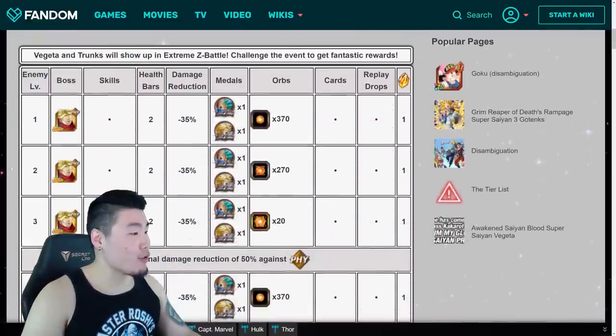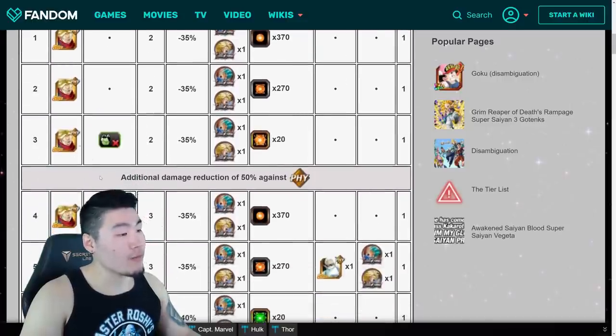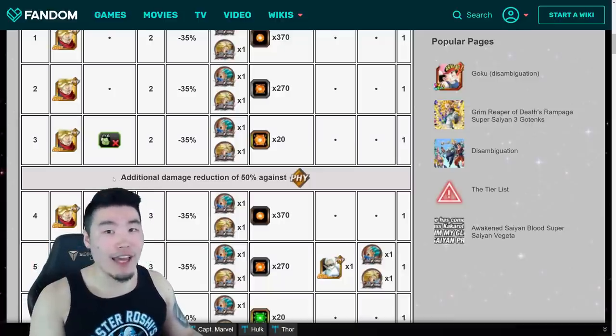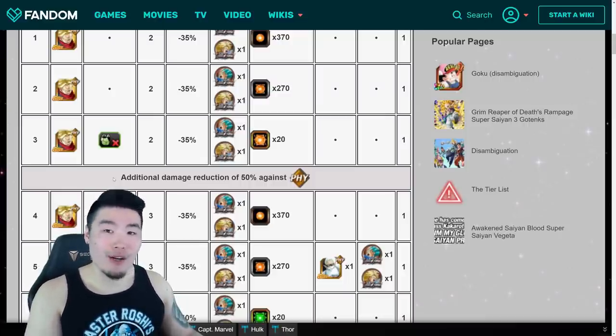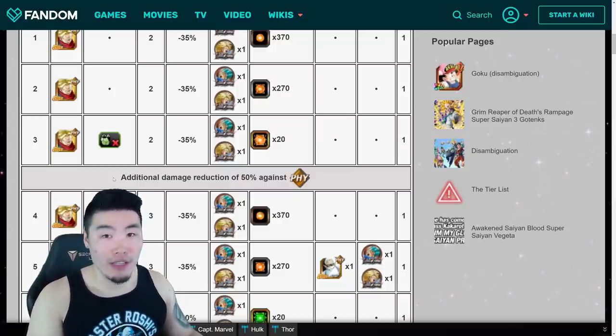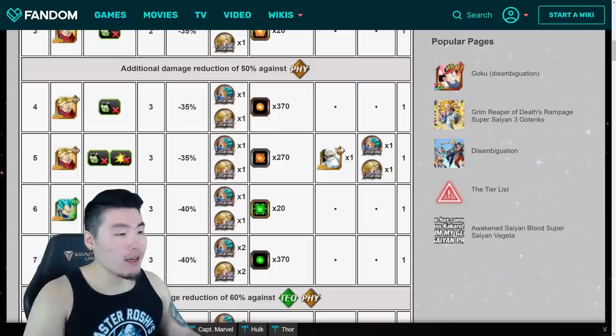Starting from the very top, we begin this event by fighting the unawakened Physical Future Trunks. Beating him will net you some Bronze Medals for both the Vegeta and the Trunks, and some Physical Orbs. He's Physical-type, so ideally don't bring a lot of INT-types on your team. The effective category for this event is Realm of Gods, so bring UI Goku as your lead — you kind of have to — but don't bring any other INT-types on your team and you should be okay.